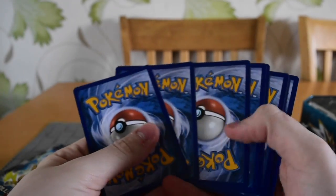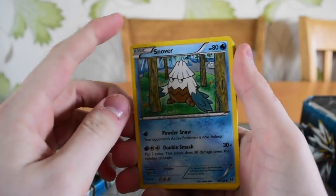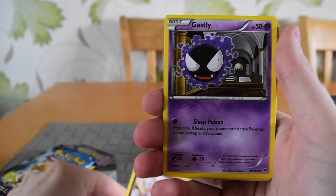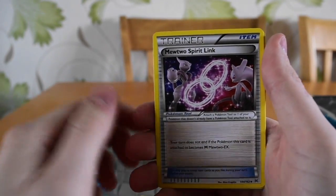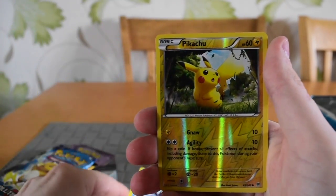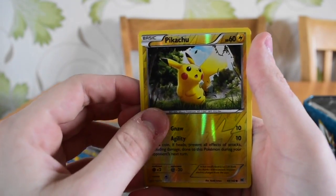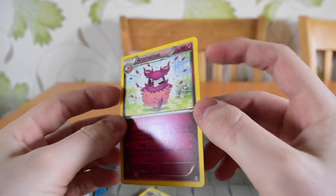There's the lovely code for you all. So I think it's three and two again, hopefully I am correct. So we've got Snova, Cacnea, Spritzy, Gasly, Doduo, Mewtwo Spirit Link, Fracture, Primplup, a Reverse Holo Pikachu — that's pretty cool — and an Aromatis Normal Rare.